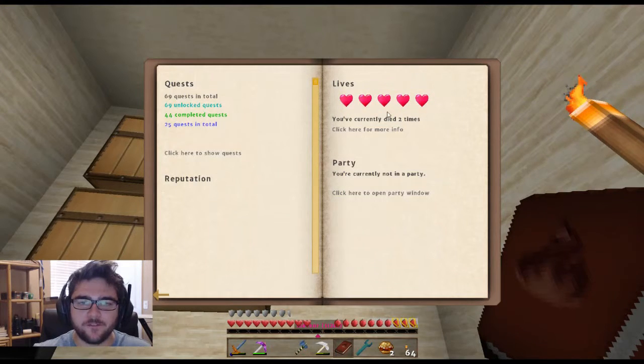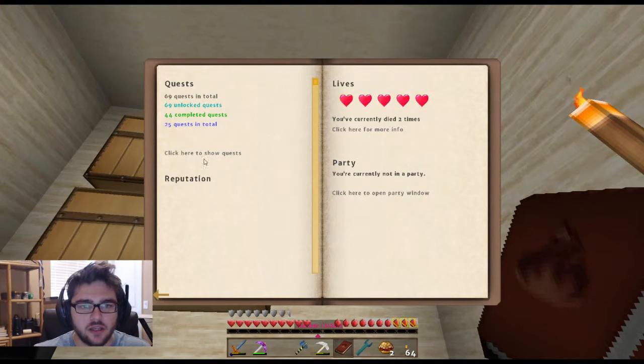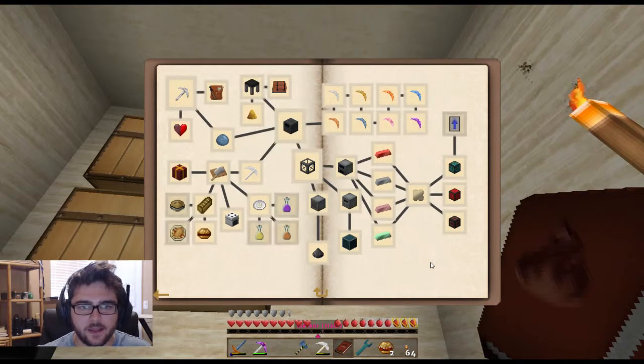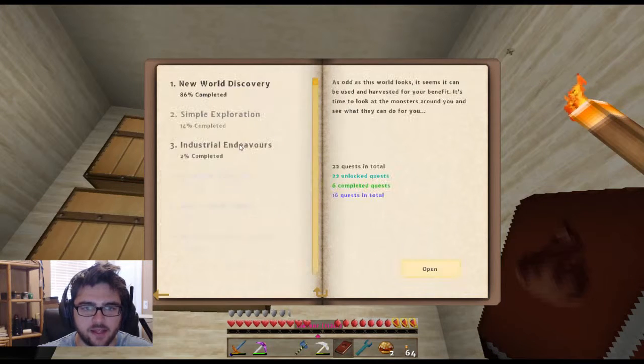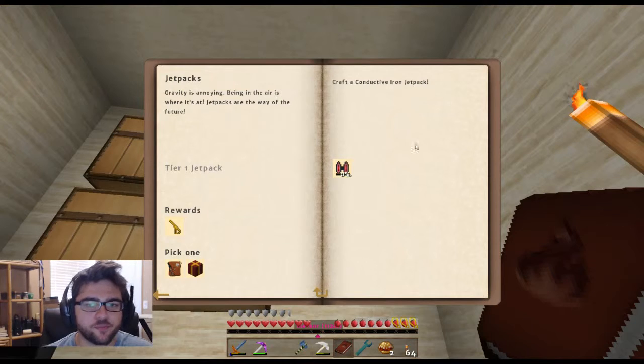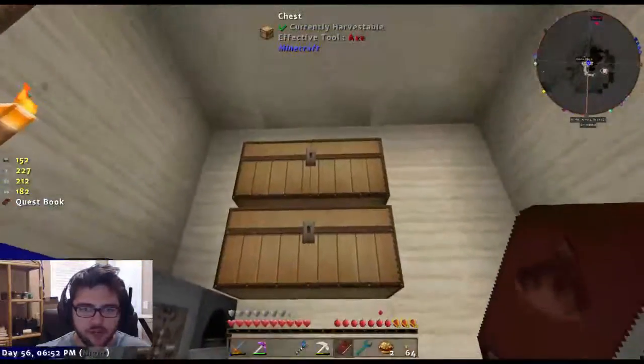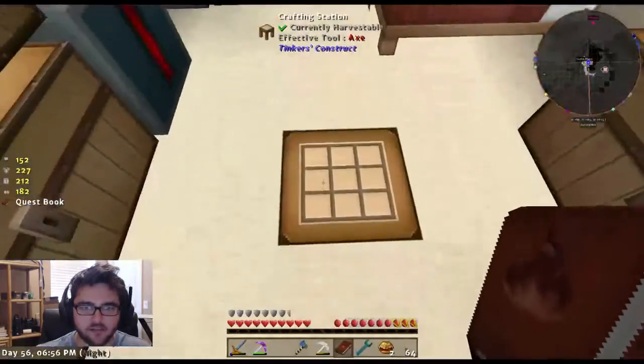I'm up to five lives. I've only died twice, so we're looking good - died once by fire and once when I fell into a pit of explosions. So if I remember properly, the thing we're going to work on today is the jetpack. We're going to be able to fly soon - we want to craft the conductive iron jetpack.